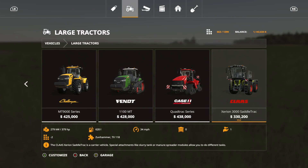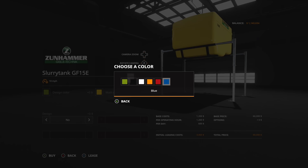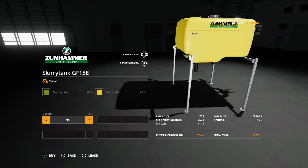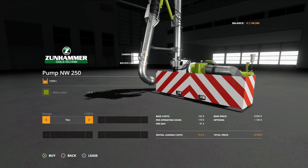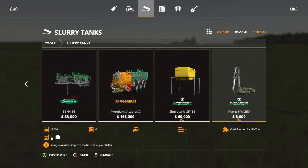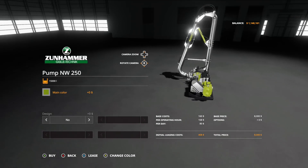The pack also includes attachments. There's the Zunhammer Slurry Tank GF15E at $60,000 — four slots. Color options include green, black, white, orange, red, and blue, plus a main color of yellow or gray, and a design stripe option yes or no. There's also a pump which you can change color on. This might work with the manure system on PC too, which would be really cool.